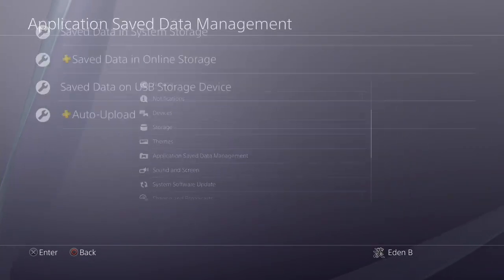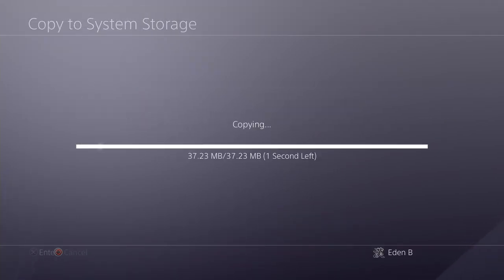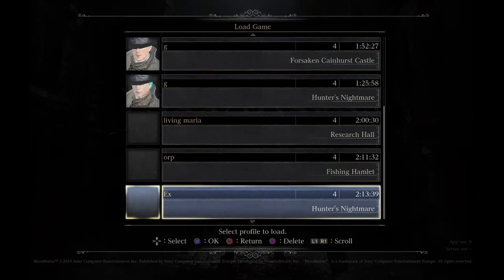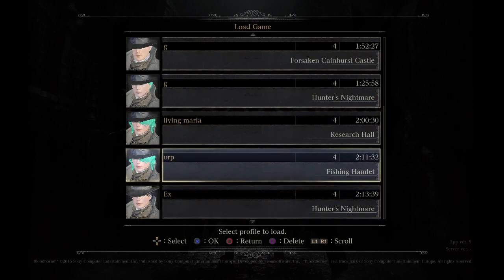Again, Settings, Application Save Data Management, Save Data on USB, Copy. Copy that straight back. And while going back to the game, I should have my BL4 save states. Play offline, Load Game. As you can see, I have every single one of my BL4 save files. I have 1, 2, 3, 4, 5, 6, 7, 8. I could have two more. So that is how you switch between the save states.